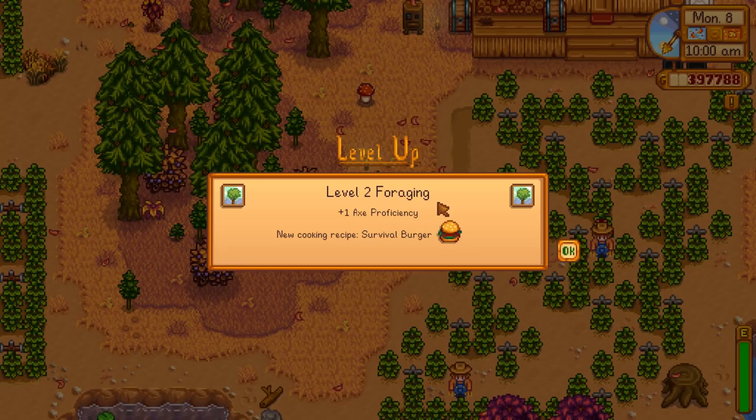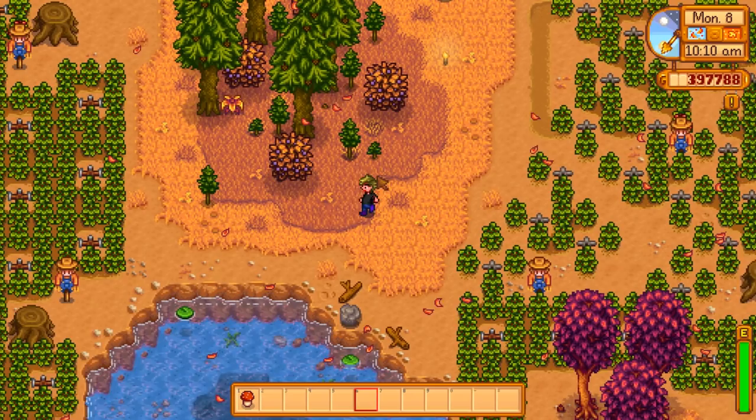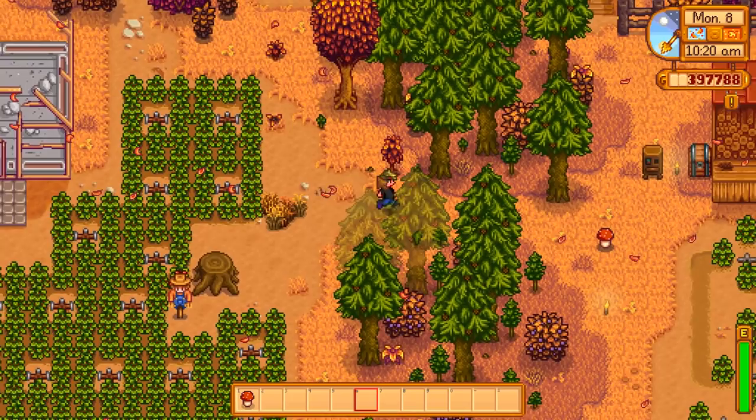Level two doesn't come with much — another plus one axe proficiency and a survival burger recipe. The survival burger isn't overly useful; I've never made one in my entire playthrough. By then you're probably finding other forageable goods that will pretty much replace it anyway, and you can just pick those up.